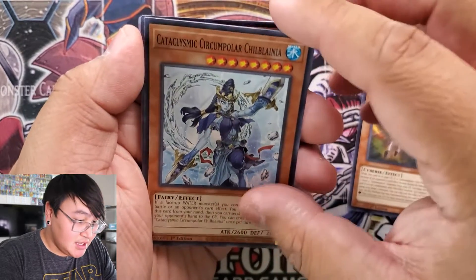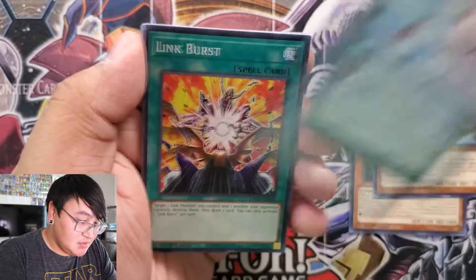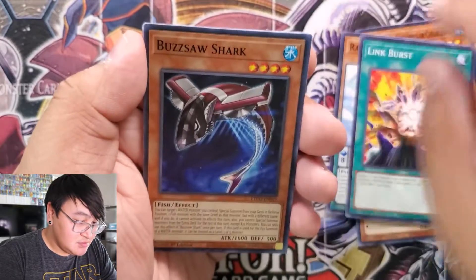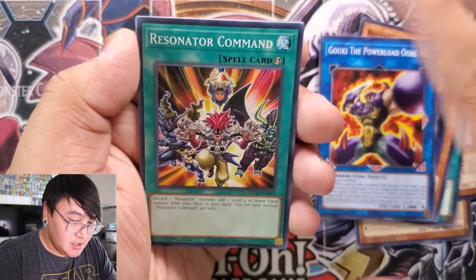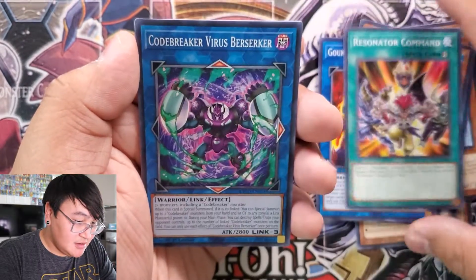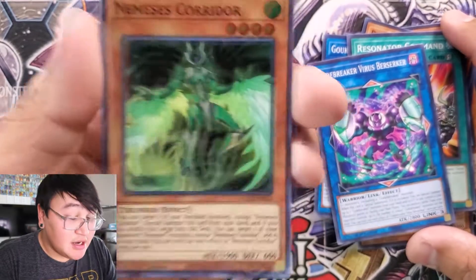Pack one: Salamangri Xebroid X, a Cataclysmic Circumpolar, Rainbubuzu Ink Burst, Buzzsaw Shark, Goku the Power Lord Ogre, Resonator Command, Codebreaker Virus Berserker, and Nemesis Corridor. That artwork's nice.